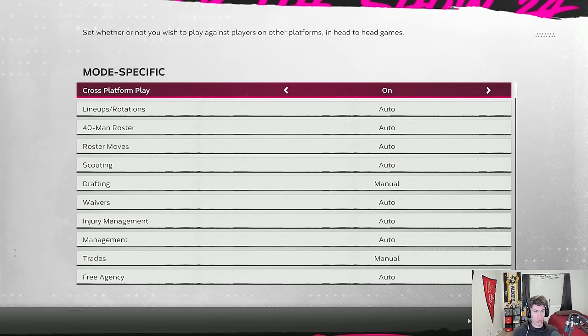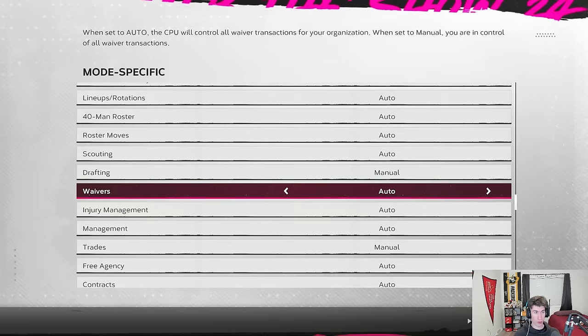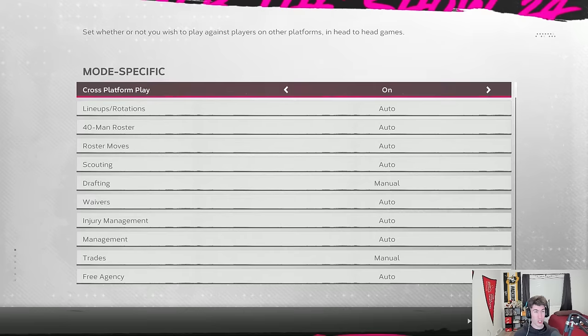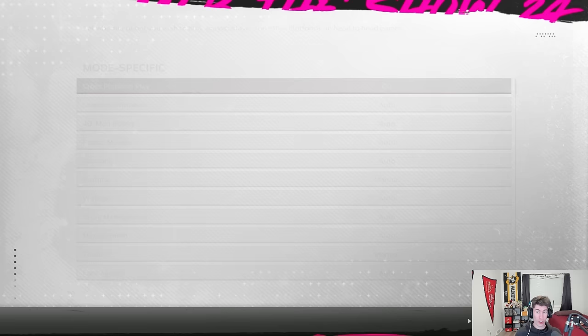The last section is mode specific. The main one relevant here is cross-platform play, which you can turn on or off. The others are franchise-specific settings like lineups, rotations, 40-man roster, roster moves, free agency, and trades. This settings video ended up being much longer than expected, but I wanted to be as informative and specific as possible, explaining why I recommend each setting for MLB The Show 24. I hope you enjoyed the video — feel free to subscribe for daily videos, and I'll see you next time.